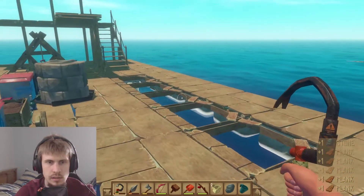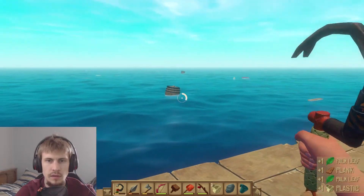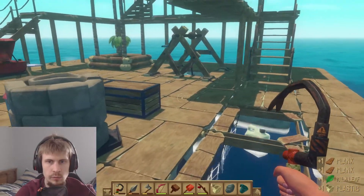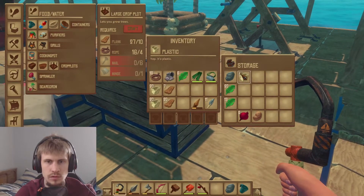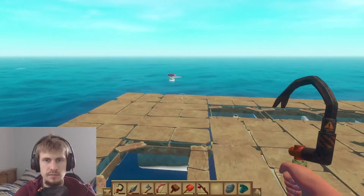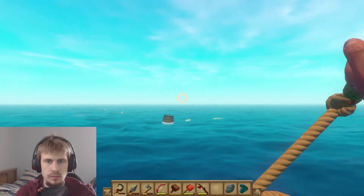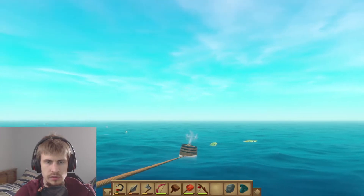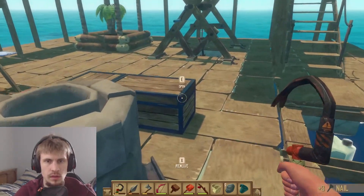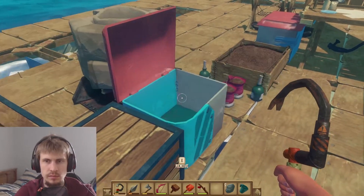See if we can snag both of those barrels - another barrel, a lot of barrels all of a sudden, almost like we hit a patch of them. There's more plastic - put that there. Wood is no longer the problem, scrap is. Let's see if we can just get that one. We got another bit of scrap so we can make ourselves some more nails. I feel like maybe we've collected more scrap than that - actually no, I'm very mistaken.